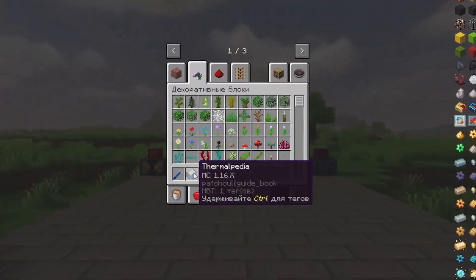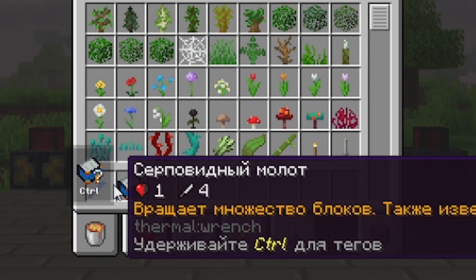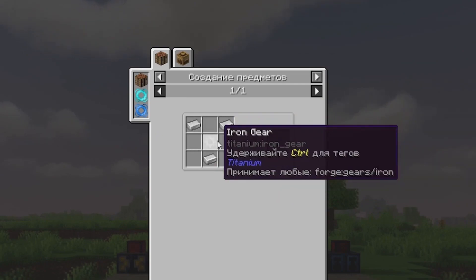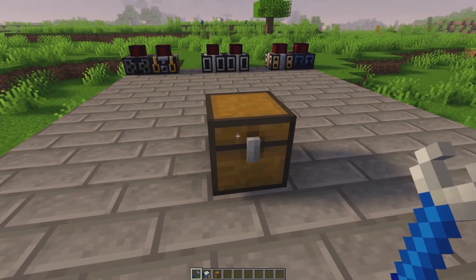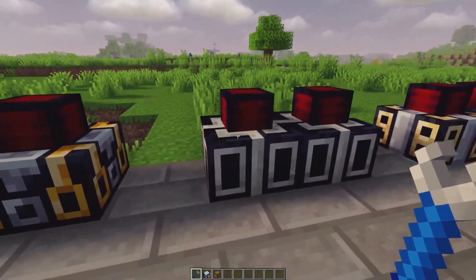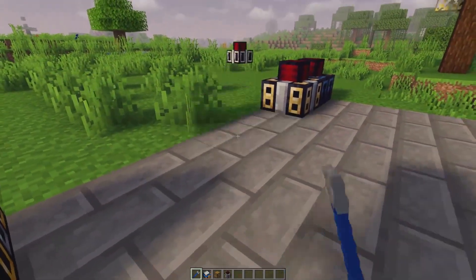Before I tell you about energy, I recommend crafting two items that will simplify your life. The first is the Crescent Hammer — its recipe uses three iron ingots and a gear in the middle, depending on which mod you have installed. The Crescent Hammer allows you to rotate some blocks by right-clicking, or remove some mechanisms by holding Shift and right-clicking.